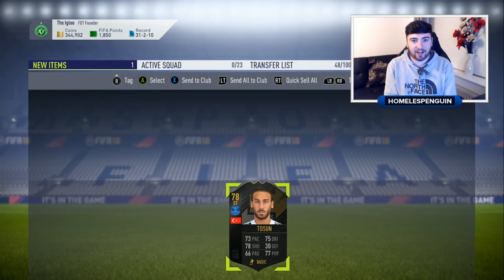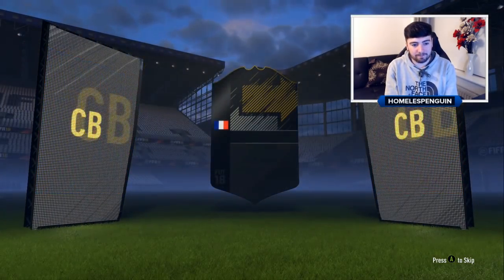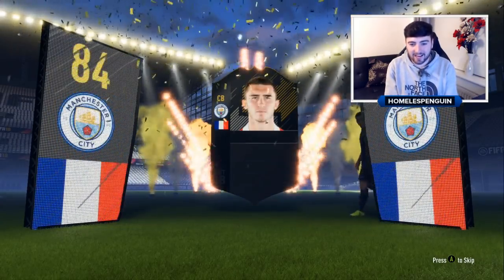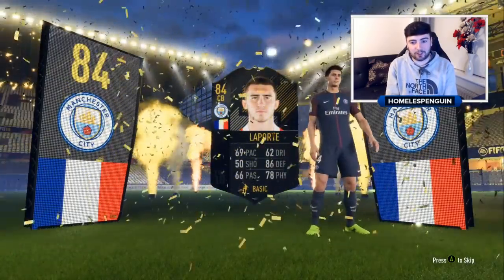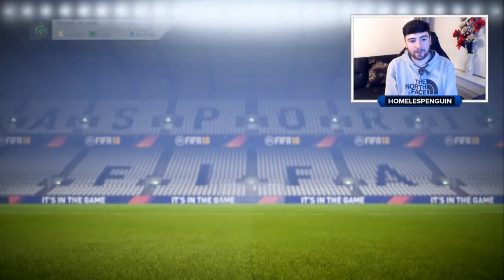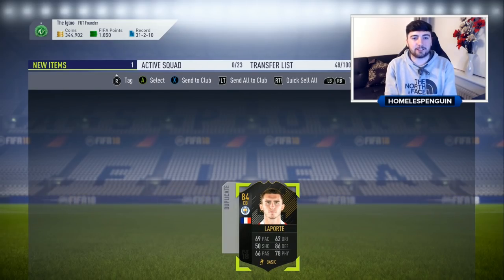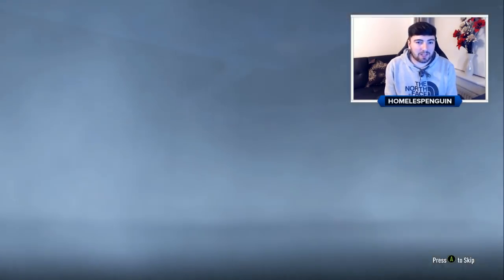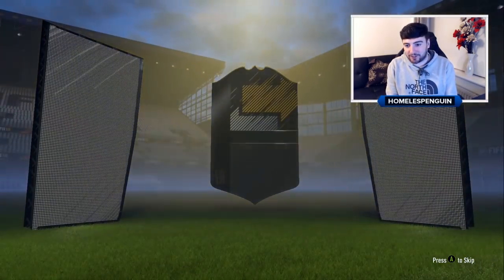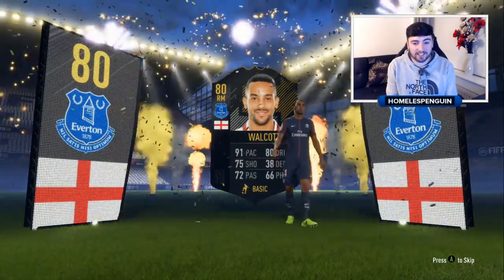Let's see if we can finish on Virgil van Dijk or one of the bigger cards. Tenth time lucky... it's gonna be Laporte again, 84 rated - a duplicate. I cannot finish on a card we've already packed. So even though this is technically the tenth pack, I'll go ahead and recycle this one into another SBC and finish on a card we have not yet pulled. Hopefully one of the main guys. Let's see... I just want to see the Dutch flag and get Virgil. It's gonna be... Barkley? Right mid...